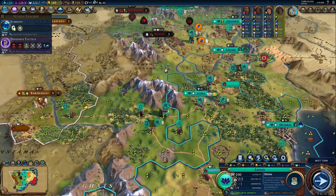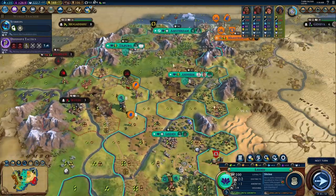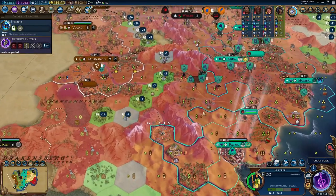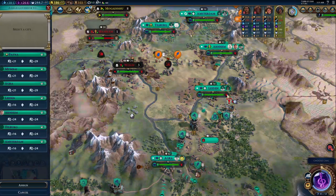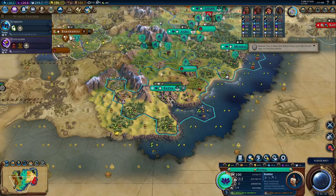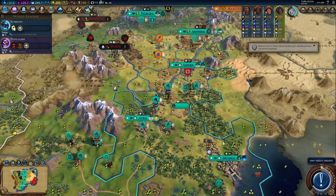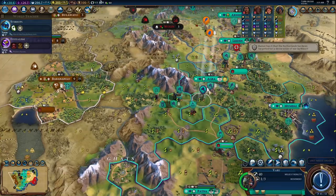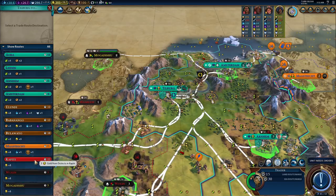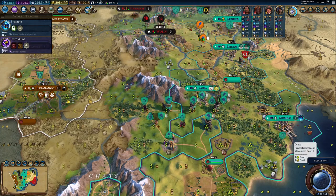Military training is not that far into the tree. You only need to build three tile improvements, destroy a barb camp, which you're going to do anyway, construct an encampment, which you're going to do anyway, to get great general points going. You'll have to hard tech games and recreation, and boom, you're already there. When I play as Chandragupta, I don't build many scouts — just one, maybe two — but instead of scouts, I'll build one or two slingers. Then I focus on monuments, buy builders, chop out settlers, and grab two or three Varu, chopping them out in my other cities if I can.